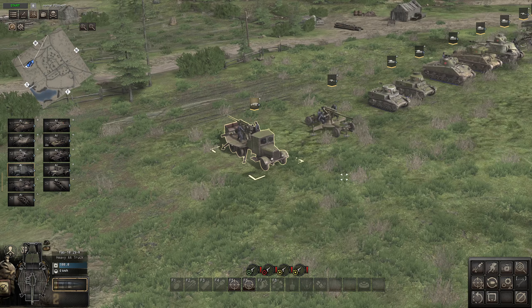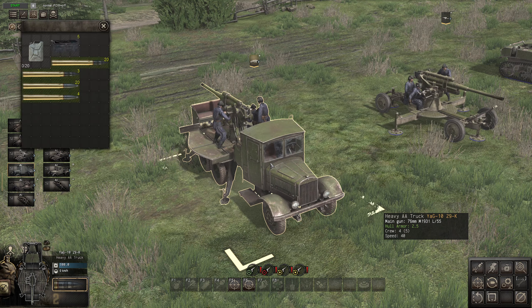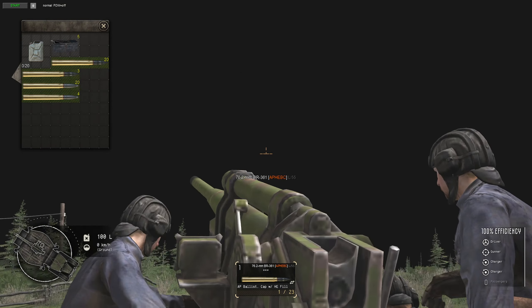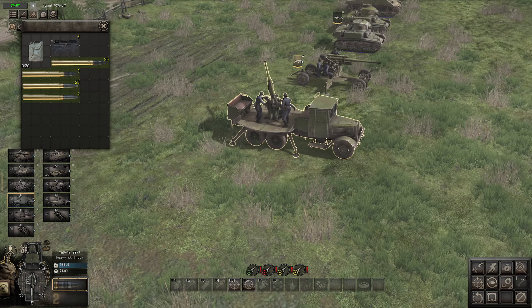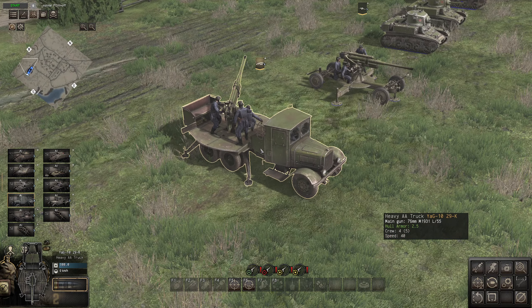We'll start here at the base. We have the brand new Yag-1029K — basically this 76mm gun here, but it's on the vehicle. It's pretty good; you get quite a lot of shells — 20 armor-piercing, 20 HE, plus 4 more HE and 4 more armor-piercing, so you get 24 of each because one's loaded in. It's got pretty good mobility — you can move it up and down. It's basically like an 88mm but on a truck, but not as powerful. Gives the Russians a nice mobile fire support option.